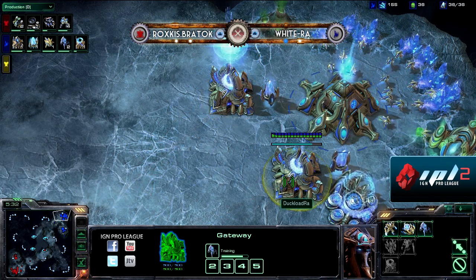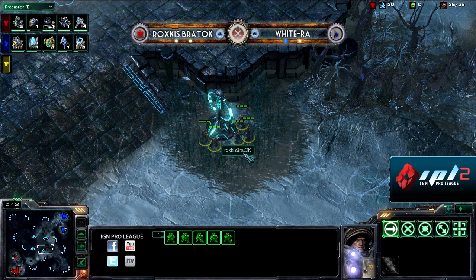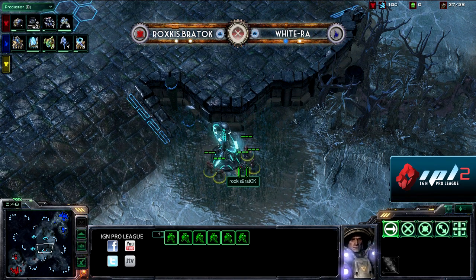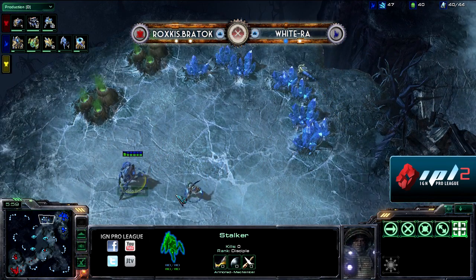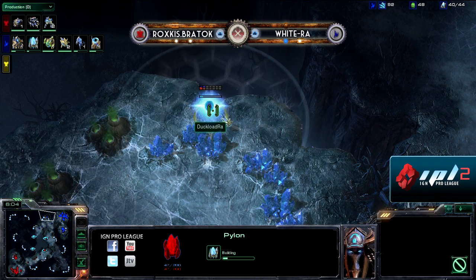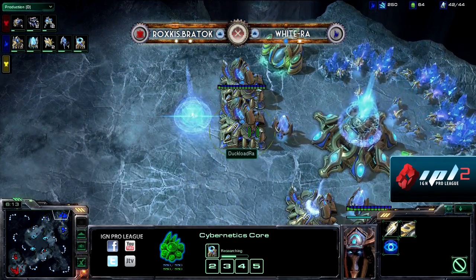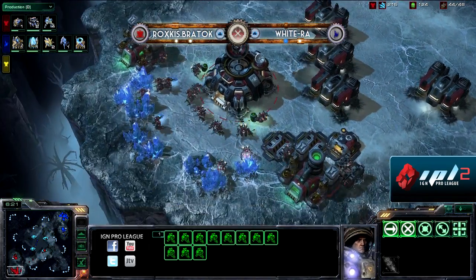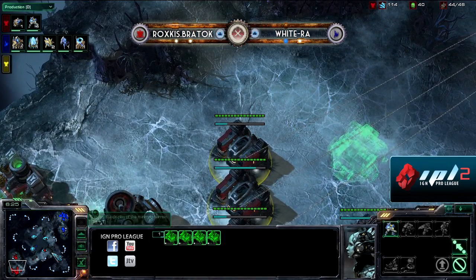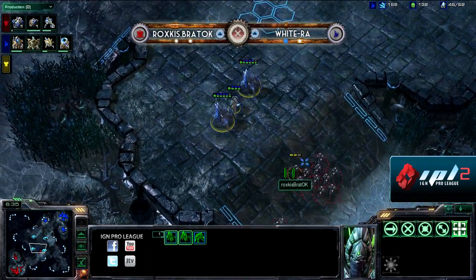If White Raw gets a couple of stalkers up, he should be able to range those Marines and with good micro knock them off. Marines are very good against gateway units early on, but there's a small opening right at the very beginning against unupgraded Marines where stalkers can get in and do some pretty good damage. White Raw is establishing a pylon north of his outside natural. Warpgate technology is about halfway done, and he will be on four gates total. However, Braddock is rallying a serious amount of Marines.